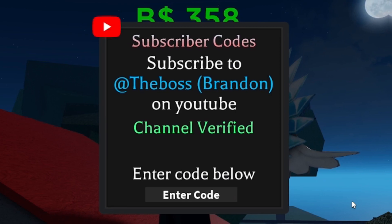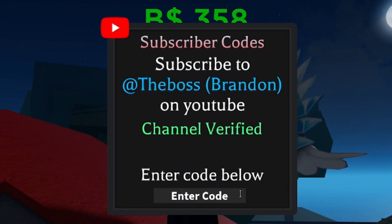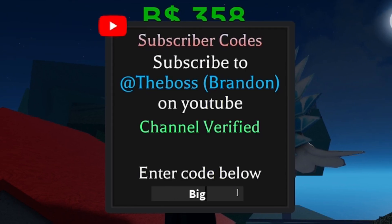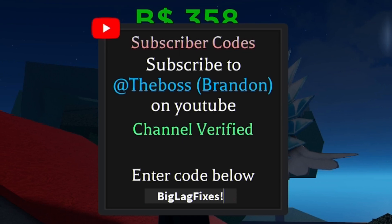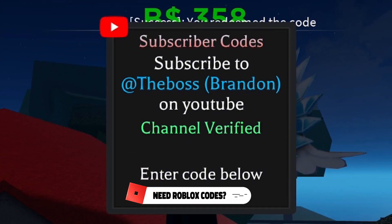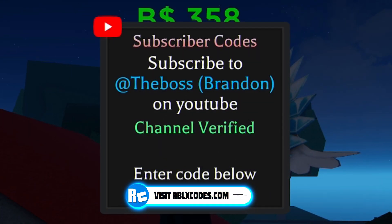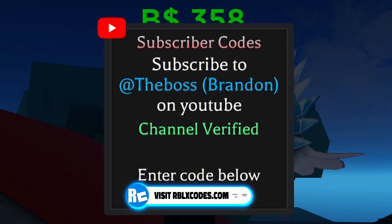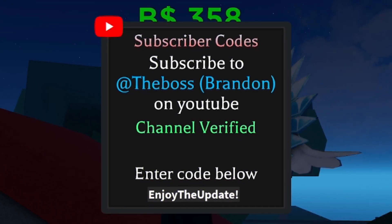The next code is BIGLAGFIXES with an exclamation mark at the end — go ahead and redeem that one. After that, redeem the code ENJOYTHEUPDATE with an exclamation mark.